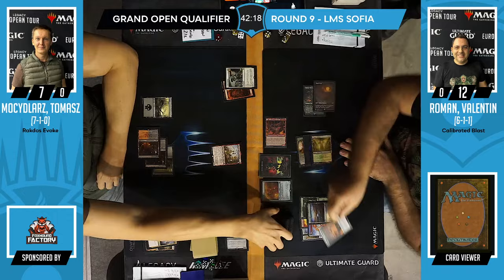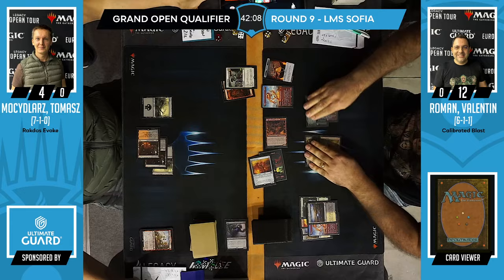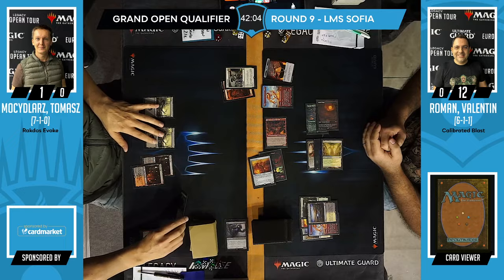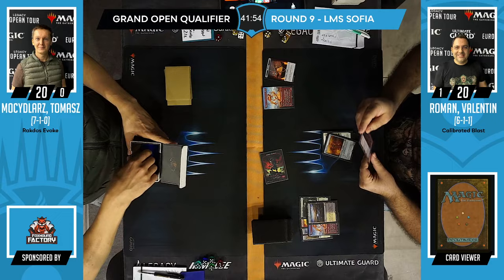That's just a Fury — brings Tomasz down to 1 life point, so probably no Blasting is going to be necessary. Tomasz scoops them up. Roman, Calibrated Blast, 6-1-1, up a game in the final round of today.